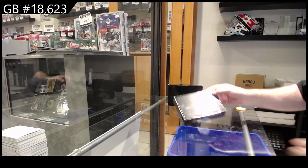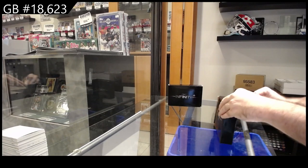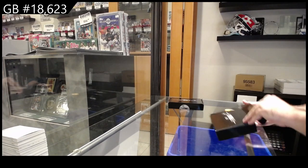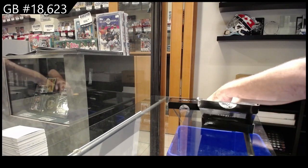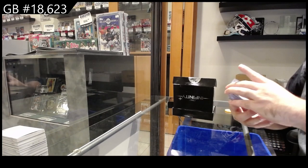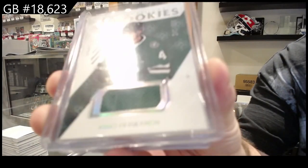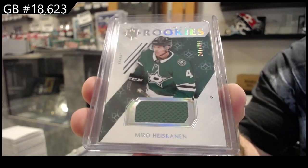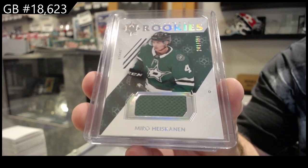18,623 infinity plus box number 13 and box number 71. We start off with an ultimate rookie jersey, number 399 — Miro Heiskanen, Dallas Stars.